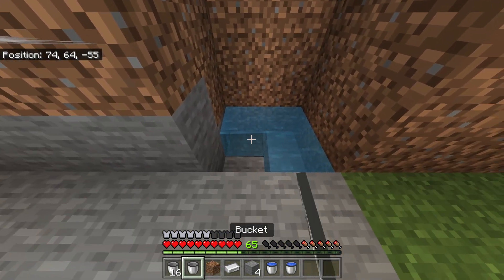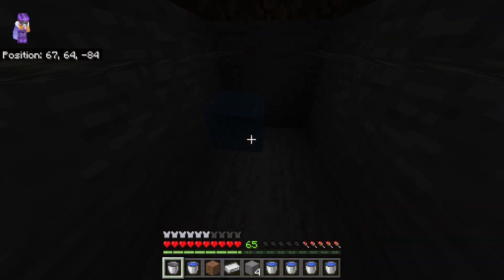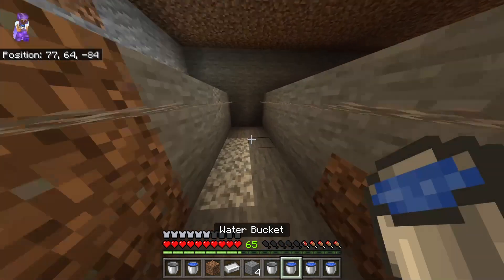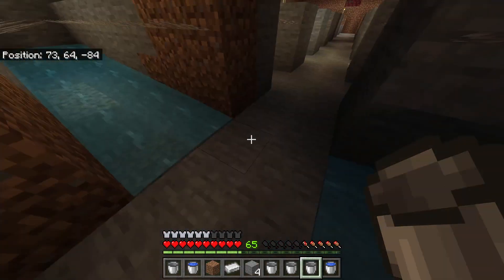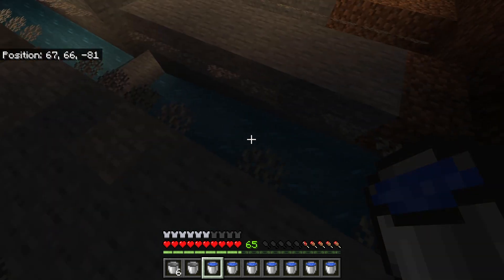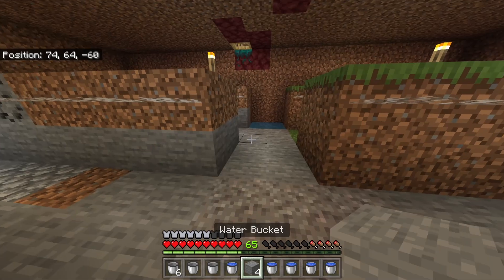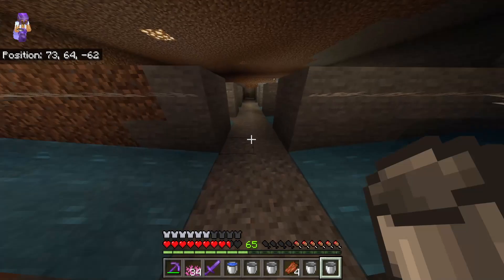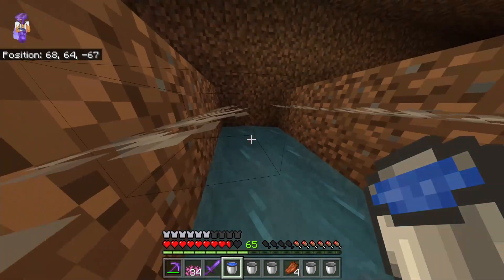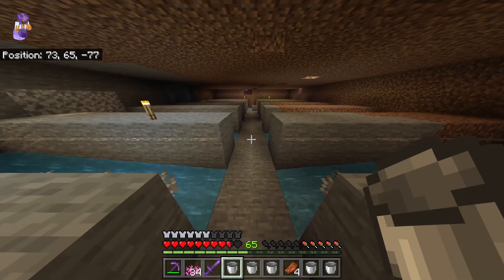We're simply gonna fill up all of those buckets and get to work placing water. I'm going to start from the far end and work my way down — go to the dark corner, place a bucket of water at one end, and a bucket of water at the other end so it meets in the middle. Do that to every single platform. Be really careful not to lose any coral fans when placing down your water. Once you've placed all your water, everything should meet up — if it doesn't, you've missed one.